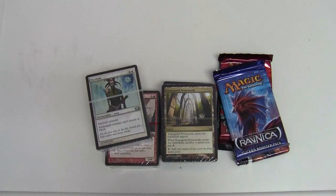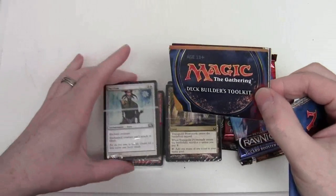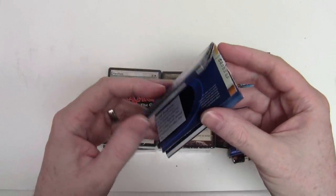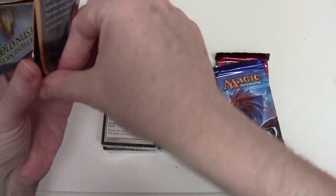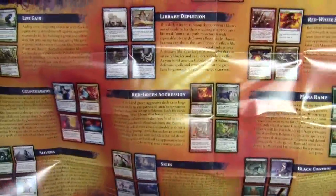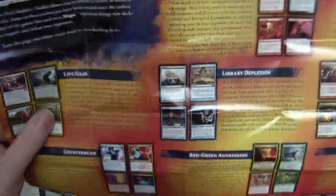The first thing I'm going to do is look at the inserts, because I'm after the one that explains the content. This will give us some indication of what to expect if you go out and buy one of these, because of the semi-randomized element. First up we have the how-to-play guide, so I'll put that to one side. Opening this up, we're looking for it to tell us the number of different deck themes.